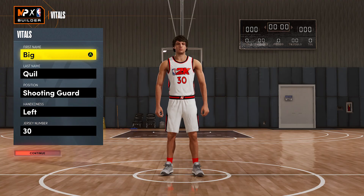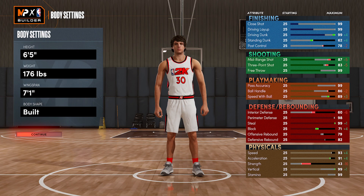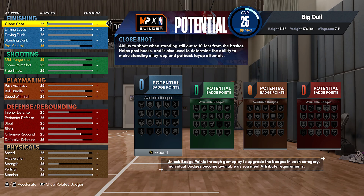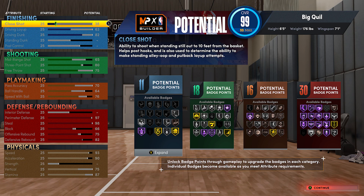For the lockdown build, you make him a shooting guard — the last two options don't really matter, that's personal preference. For the height on this build: 6'5", 176 pounds, 7'1" wingspan. Copy these attributes exactly. For the lockdown build, this is the badge count: 11 finishing, 18 shooting, 16 playmaking, and 30 defensive. This build is actually from Crushy — shout out to him, I'll leave his link in the description just like Splash's. Make sure you check them both out. This is his lockdown build.